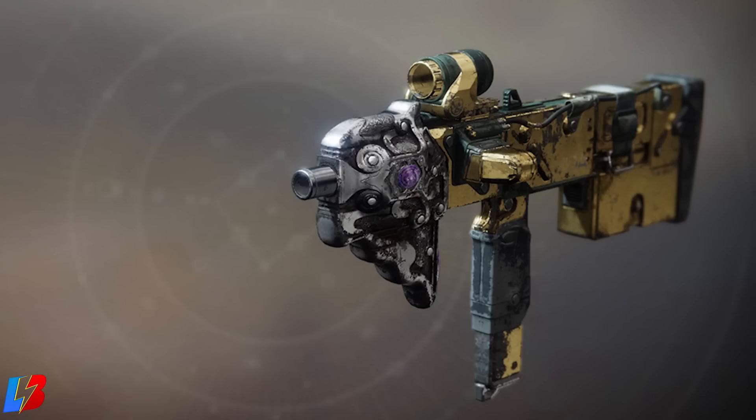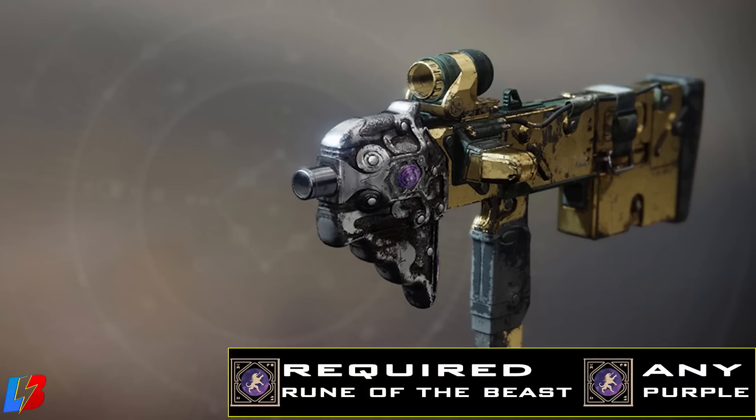Your priority here is going to be a purple rune, which is the Rune of the Beast. And then you could apply any other purple — it doesn't have to be a specific purple, it could just be any other purple. So two purples, but one specific purple which is the Beast one. This would give you the Calus Mini-Tool.